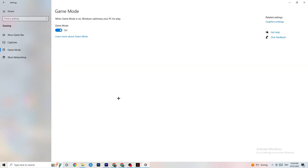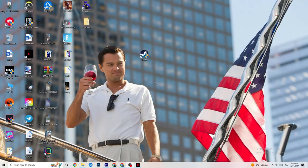Next, click on Game Mode. This one is tricky — I can't generalize whether to turn it on or off because it differs for every PC. Try it both ways and check which runs better on your device. Once you've tested it, close Settings.